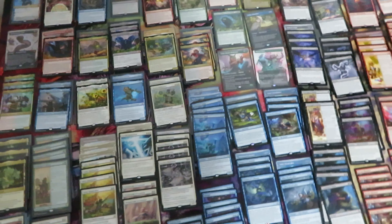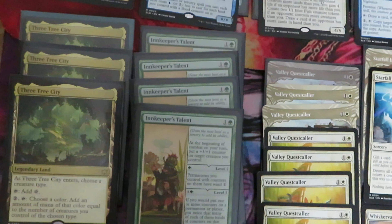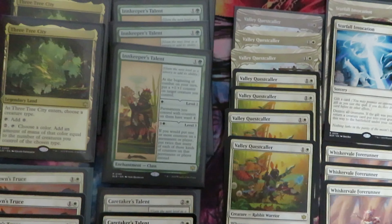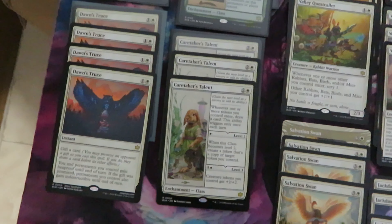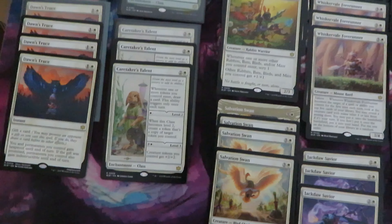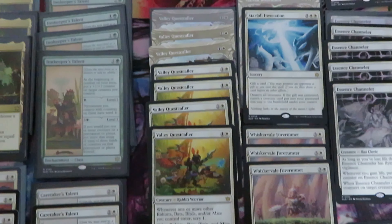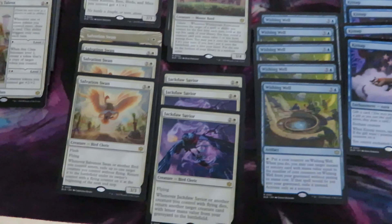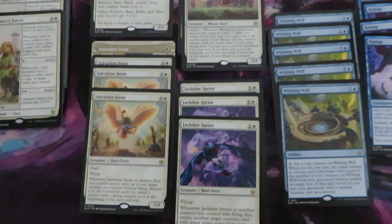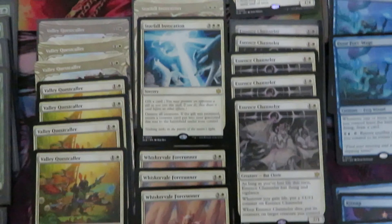Rare cards — let's start from the most valuable ones. Three City, only three. Keeper's Talent, we have four. Four Doomsday's True, three Talents. We have seven Valley Quest color. As you can see, we have a playset or three cards from every rare card, with a couple of exceptions.